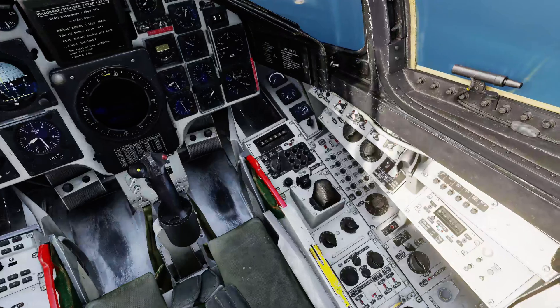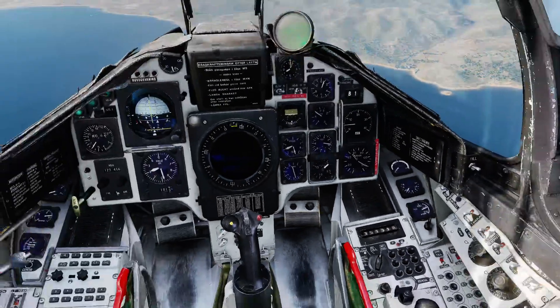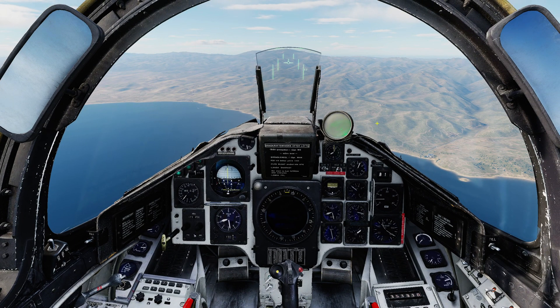The controller for the RB05 has a little stick on the front. Your palm rests on there and then you steer it with your fingers. There is no dedicated HUD symbology for this. You simply unsafe the trigger, launch the missile, and then use the stick to steer the missile while referencing the red flare on the back.